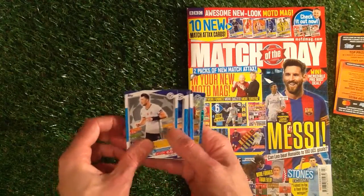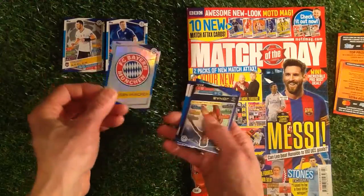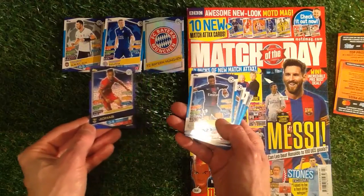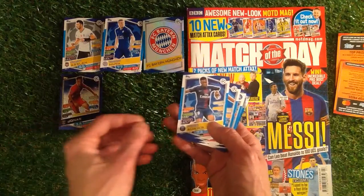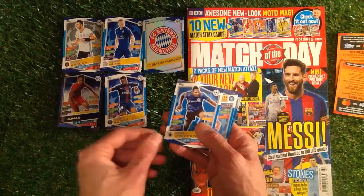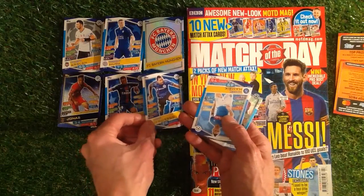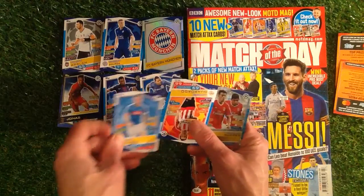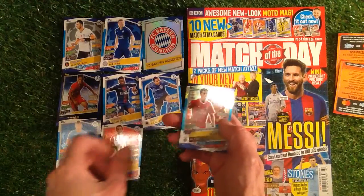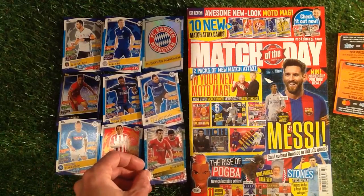We've got Arslan, Huth, Bayern Munich crest — oh, that's a good one. We've got a Jonas there, number 15, Man of the Match card, Aurea, which is Paris Saint-Germain, Isquerdal, Hamisk, and Guardio, and Pisa, and Gudes — that's a duo card.